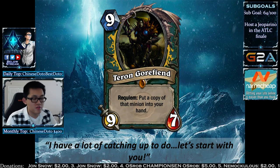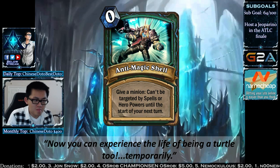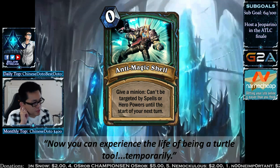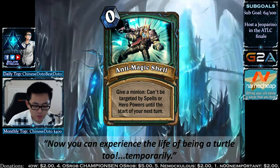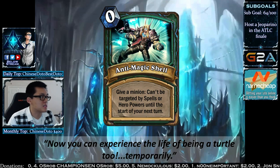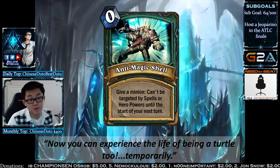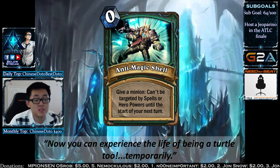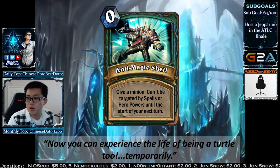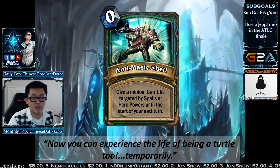Moving on to the spells for the classic set. Anti-Magic Shell is a zero-mana card that gives a minion the Fairy Dragon effect until the start of your next turn — making it untargetable by spells. For example, playing it on Ragnaros means your opponent can't Execute it or Shield Slam it. Even if it's only for a turn, it might be worth including one of these as an attack protection card.